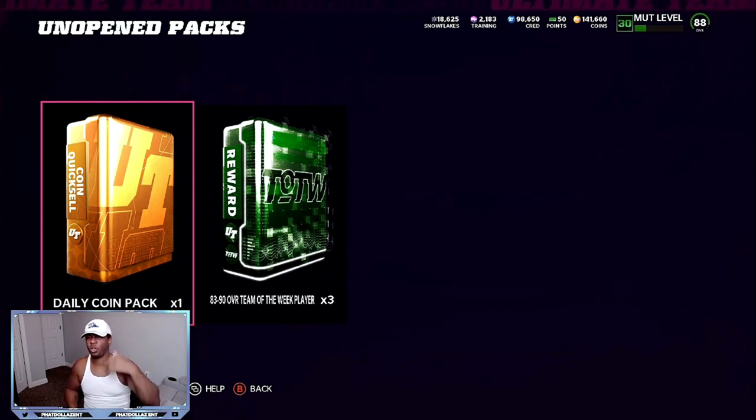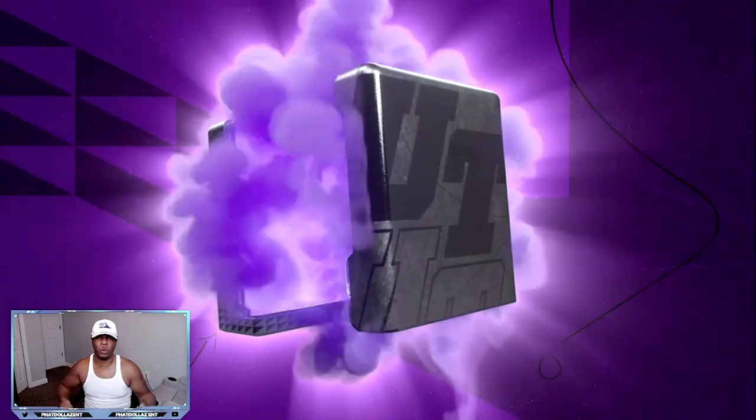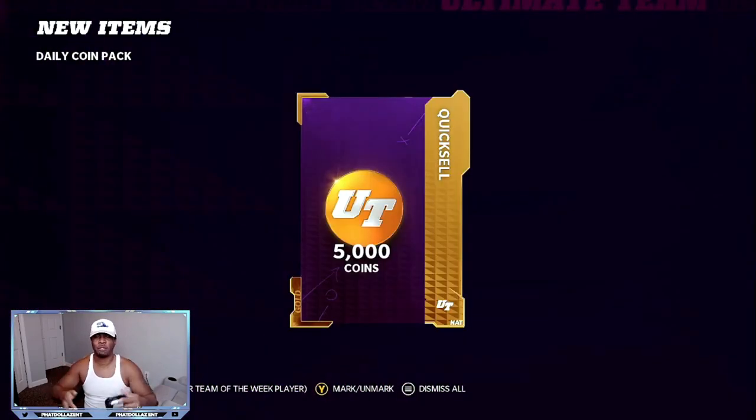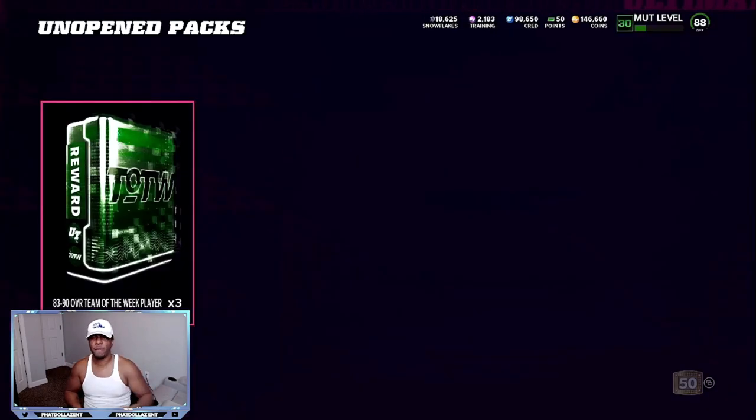Also, when you complete a set and open up a pack, that's going to give you new XP when you back out and it's going to give you a hundred coins every single time. So that's another 200 coins. If you're doing the 500-coin get-a-player pack — 500 coins, 500 coins, 500 coins — you are getting 200 to 300 coins free back in return. Play a couple of solos and you're going to get this daily coin pack in return — anywhere from 3,000 to 10,000 coins, or some of y'all might get 25,000 to 50,000, depending on your luck.